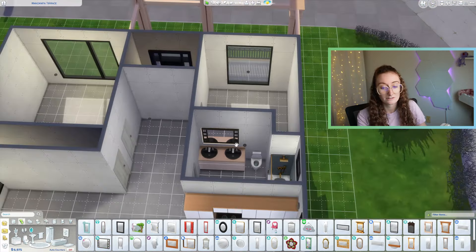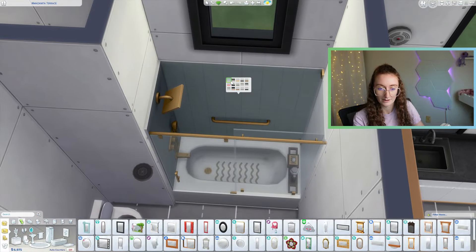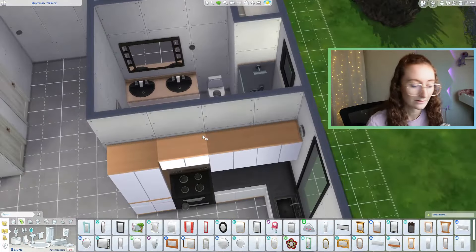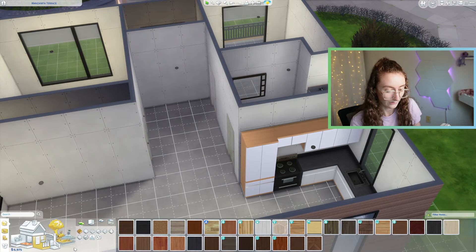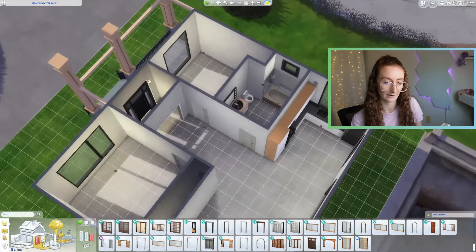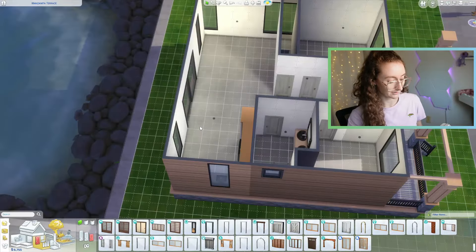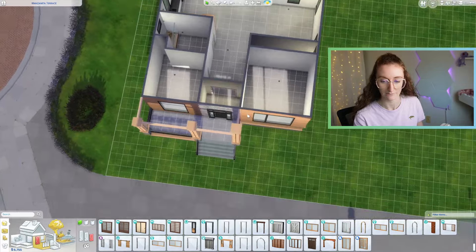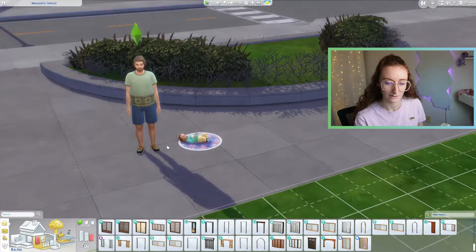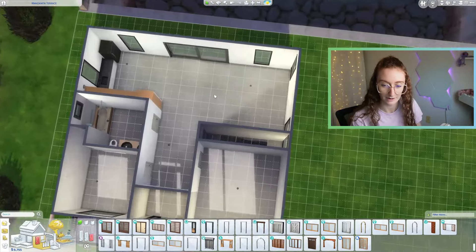Should I change the color? Do we like the gold? I feel like the gold isn't in any other area. How about this? That kind of ties it all in. We do need an archway for the entry — I'm going to go with the wide one. Now you've got a little divided foyer and then into here. We still have almost 7,000 simoleons, so I'm feeling pretty good. We have a single dad and an infant — a little sneak peek. So we need rooms for them: this is going to be the dad's bedroom, this is going to be the baby's bedroom, and this is going to be the living room.